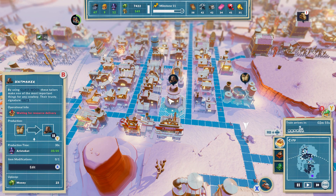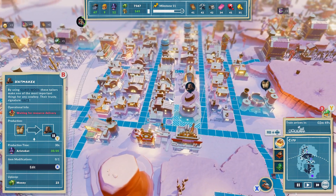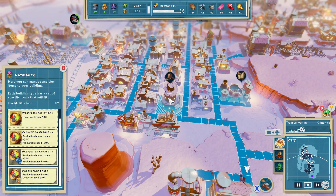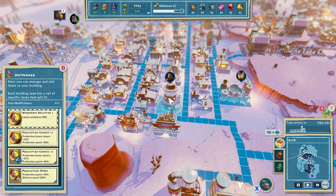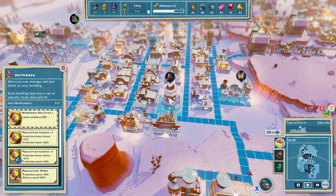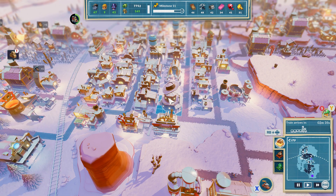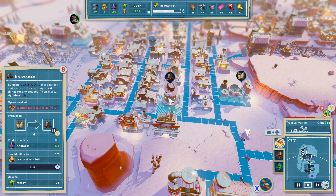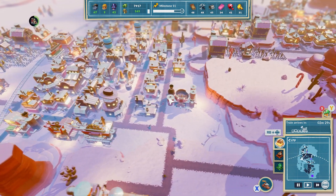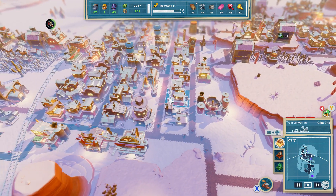Waiting for resource delivery - yeah, that's fine, production time. So that's all good. Lower workforce at 90% - that'd be handy, wouldn't it. So it only takes four aristobots - that's freed up a load of aristobots, happy days! We've also got some room around here now, which is nice.